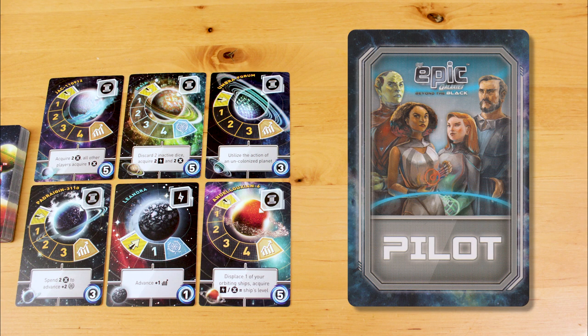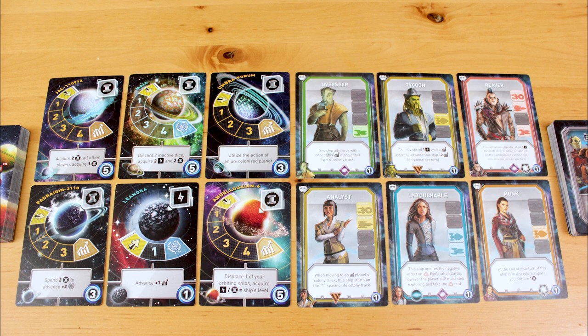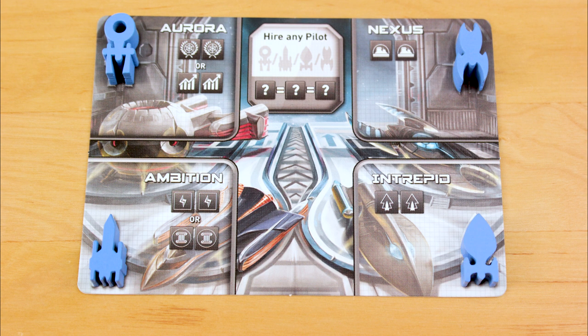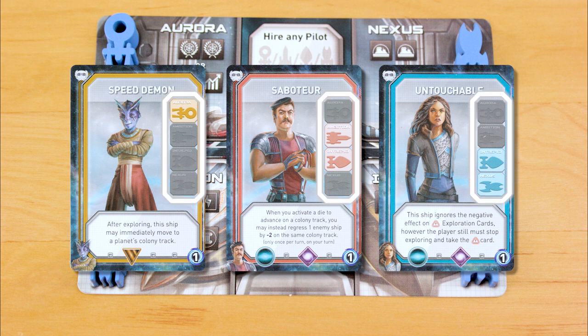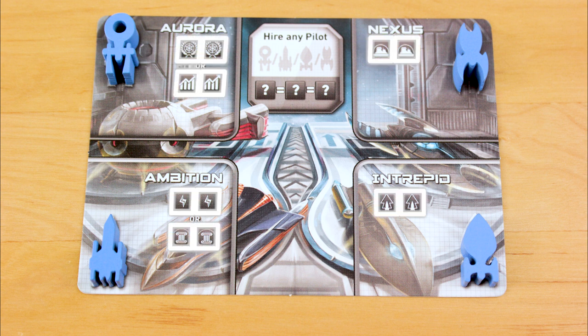New to Beyond the Black, you can hire pilots. You deal them randomly to a common pool, and replace them from the pilot's deck whenever they get hired. Each player has a hangar mat with 4 advanced ships on it, each one vaguely shaped like a famous ship from popular sci-fi, but not so recognizable that those Disney lawyers are gonna come knocking — they look more like the marshmallows in a sci-fi-themed breakfast cereal. Each pilot card shows you which ships a particular pilot is trained to fly. To hire a pilot, you need to activate the two dice symbols depicted for an appropriate ship in your hangar.